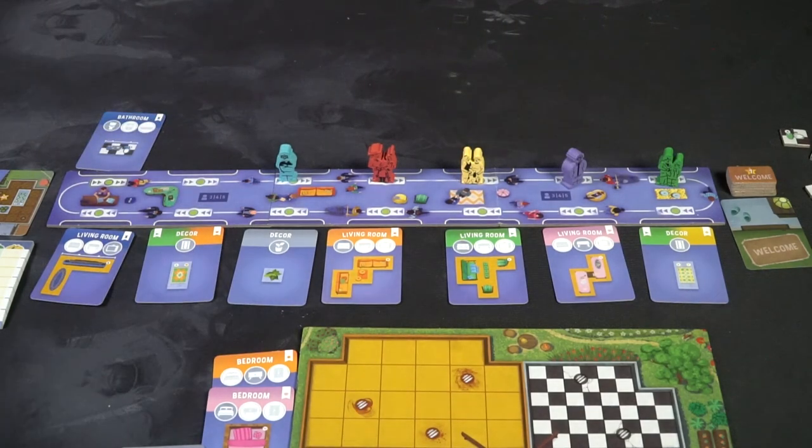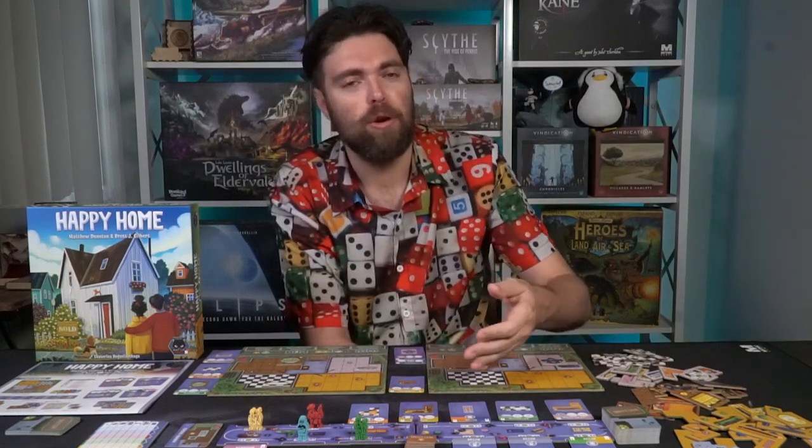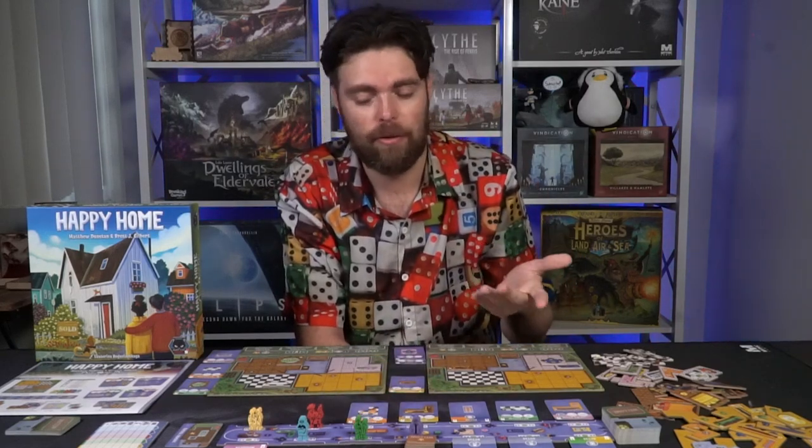Happy Home is a gateway game — a straightforward puzzle rondelle game with a few unique mechanics combined together. One is set collection: placing certain sets in certain rooms. Another is puzzle-y placement: fitting pieces into rooms without needing to fill every space, which is one of the reviewer's favorite aspects. And then there's the rondelle mechanic itself — moving the farthest-back player up to gain a piece, with the opportunity to skip over spaces. If everybody skips a space and nobody wants that item, it gets removed and replaced with a new one.